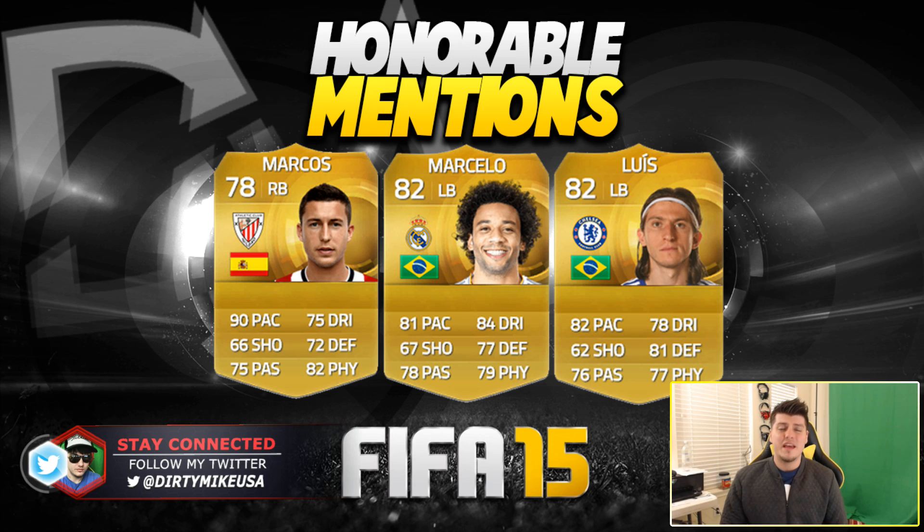Jumping right into the honorable mentions, we got DeMarcos — possibly the most slept on fullback in this year's installment. He's got 93 stamina, 91 sprint speed, 89 acceleration, and a key statistic: 75 strength. Especially post-patch, where there are a lot of 50-50s and you need someone who can win some of the physical battles. DeMarcos has been good for me.